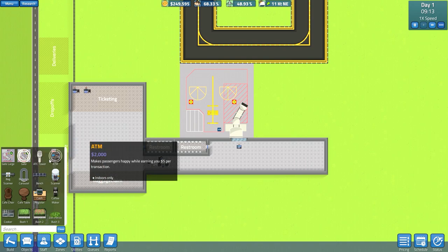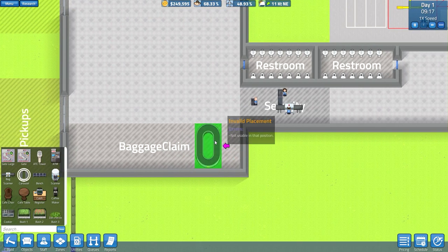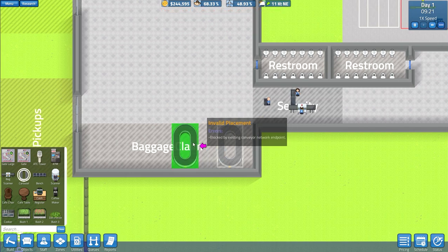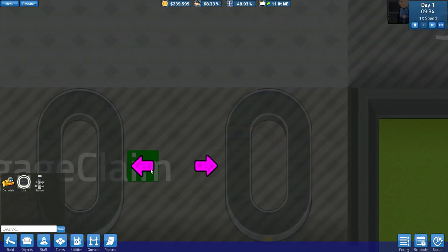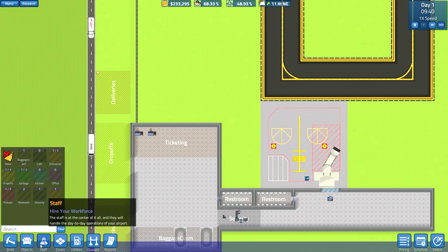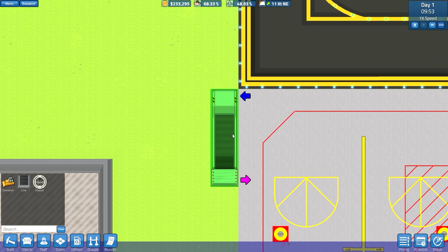We have tons of objects — gates, whoa that is a humongous gate. There's an ATC tower, ATMs, bag scanner, and bag carousel — I guess that is kind of crucial. Let's just place one down and see how it works — it rotates. There's an exit, input, staff zones, utilities, and a conveyor line. It's an underground baggage conveyor line that connects the ticket desks, routing stations, and carousels. And then we have a baggage routing station. R is rotate, by the way, if anybody buys the game.